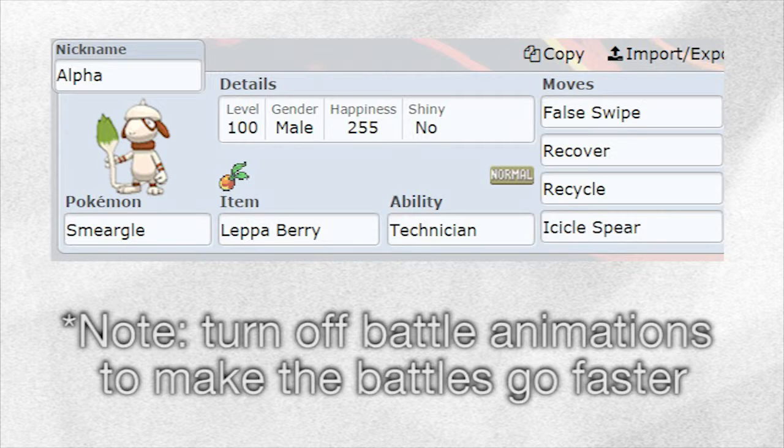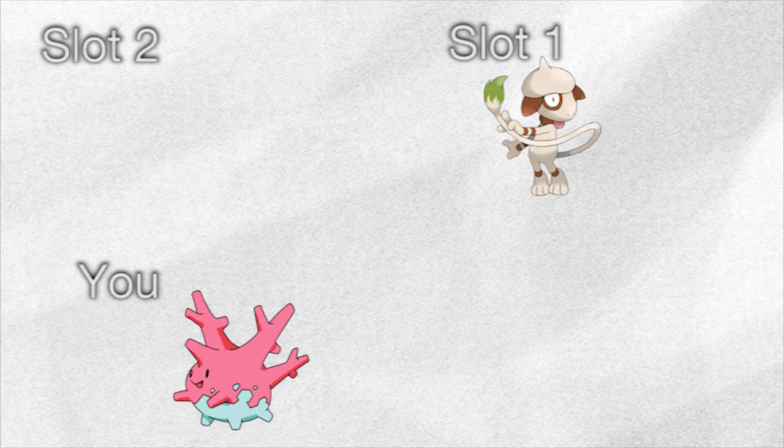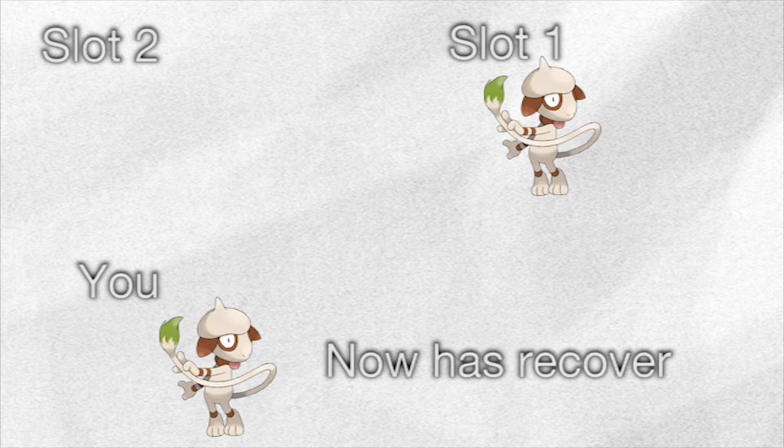Level up Alpha until it learns Sketch again — the next move it needs to know is a recovery move. There are plenty to choose from, here's a list, but you want to go with one that's easily accessible to you or is your preference. Note that for chaining things in the rain, moves like Synthesis and Morning Sun won't be as effective. To get the healing move on Alpha, encounter another Smeargle on the route, outspeed it, and use the healing move. Then switch into Alpha and have Alpha sketch the healing move that the wild Smeargle used.